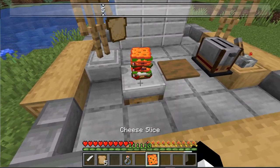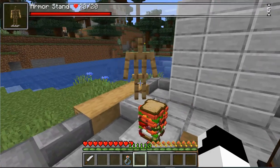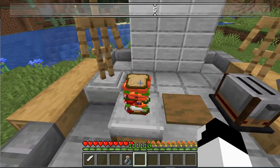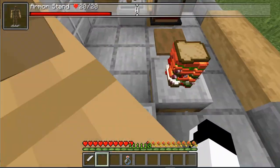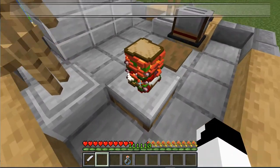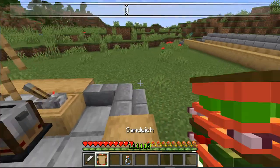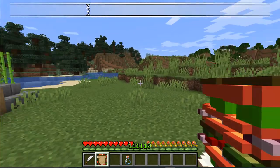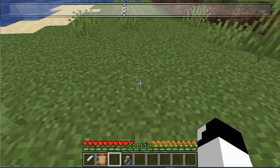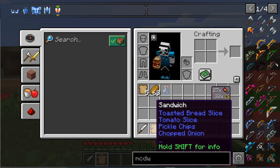You can constantly add and remove items, but one thing is super important: the final piece on top has to be a piece of bread, as well as the bottom one. Now that you have this sandwich, you may be wondering: how do I remove it? You click shift and right-click on the sandwich table, and now you have a giant sandwich. Look at it — it's huge! You can eat it. If you have the Apple Skin mod, you can also check the saturation of the food.